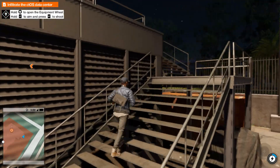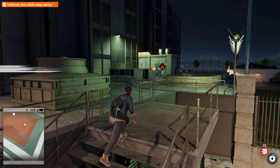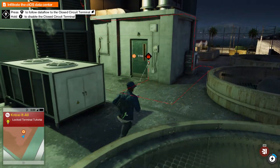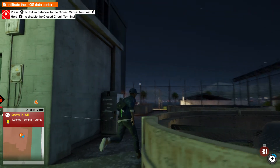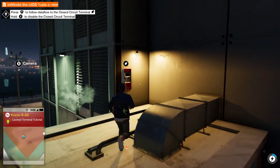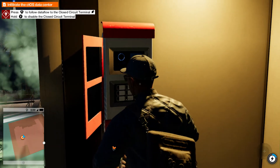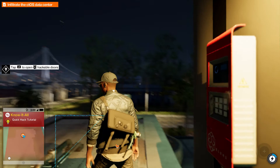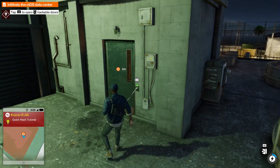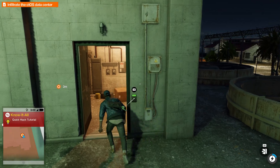Let's be a bit more stealthy about this. We've got to get into this door and somehow we've got to hack that. The close circuit terminal I believe is on top of this building here, so there is a way of getting up there to hack that door. So if we climb onto the back of here, up to the top, and then we'll unlock it up here. So we've got to jump back down and hack this door.